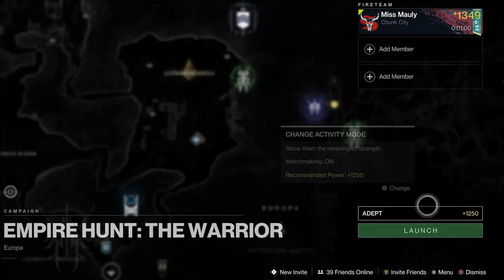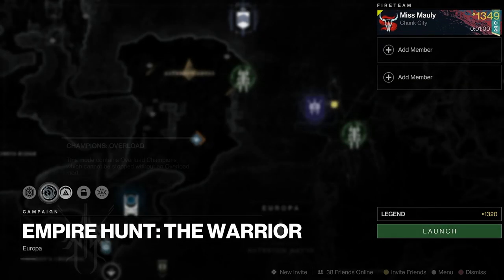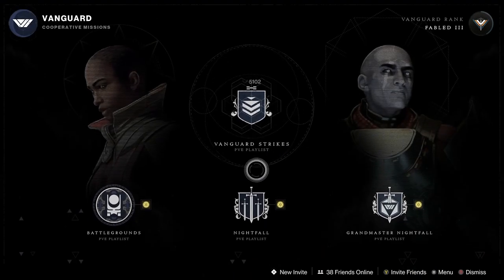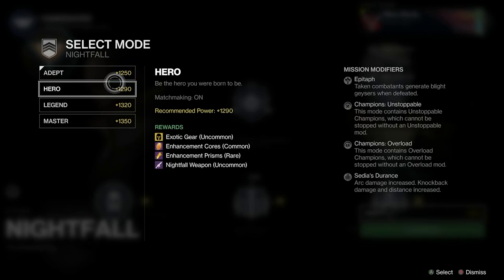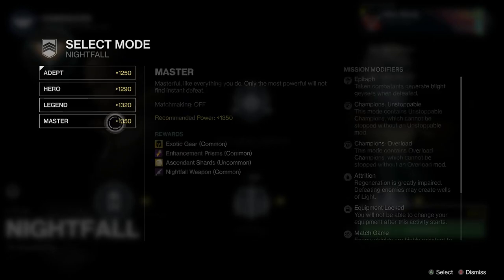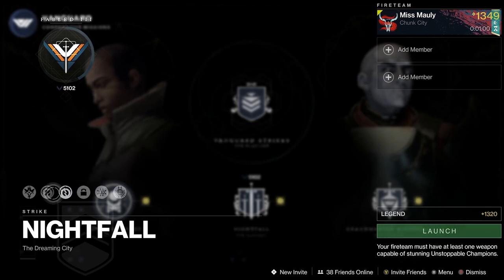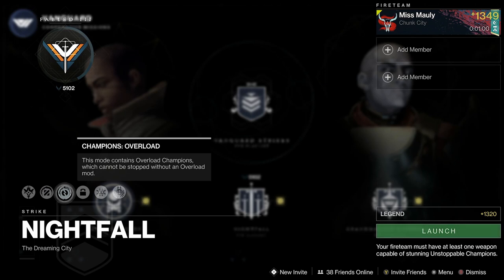You'll also see champions in end game activities like empire hunts — they won't appear in the lower versions, but if you go up to higher difficulties you'll see them appear in the modifiers list. For the nightfall, you're going to see no champions at the adept level, but if you go up to hero you'll see unstoppable and overload appearing. Unfortunately the modifier screen doesn't really tell us much — it just says they cannot be stopped without that anti-champion mod.